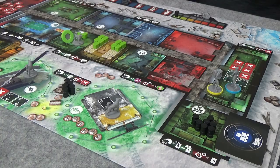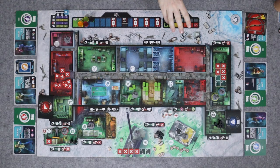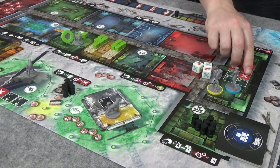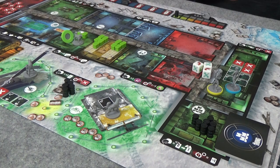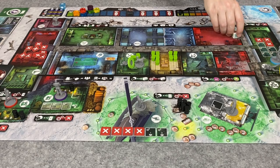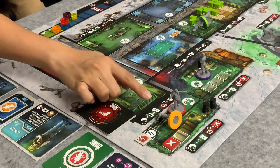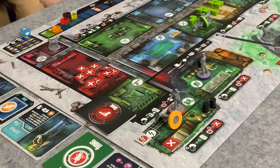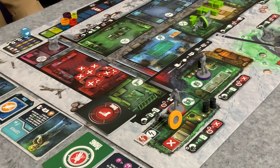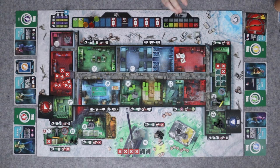We give the roll to McCready who takes two suspicion and does a repair action. Because there are two characters in the radio station, both damage tokens are removed — it's now fixed! Both Copper and Dr. Blair were in the same room so they each take one suspicion for the encounter. Rolling again — we need uses and repairs. We assign to Dr. Blair who repairs the generator, taking two negative suspicion hits.